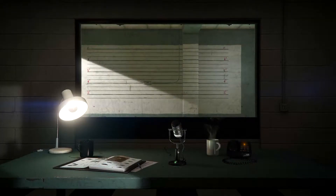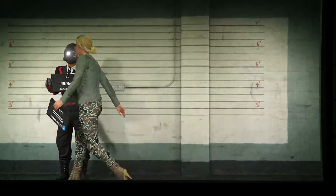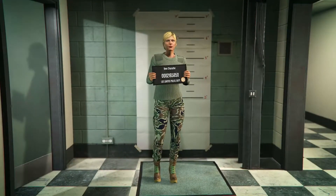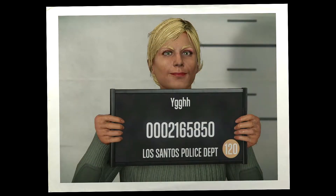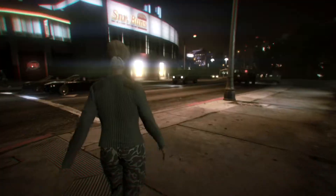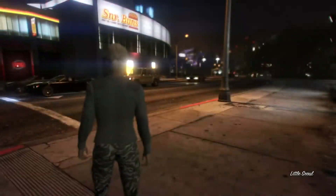Once you load in, you want to create a female character. Once you load into the session, I recommend enabling passive mode so you don't get any grief ruining your experience. Then you want to go to your nearest clothing store, but if there's no clothing stores on the map, all you want to do is find a new session.